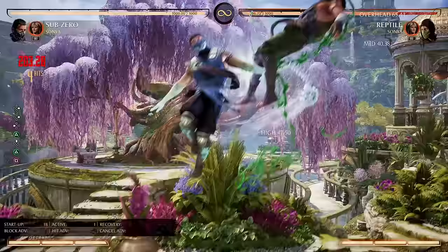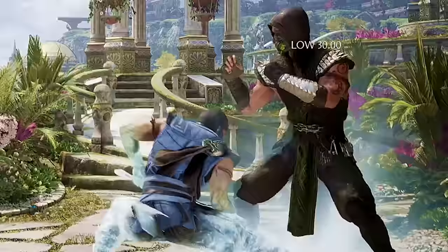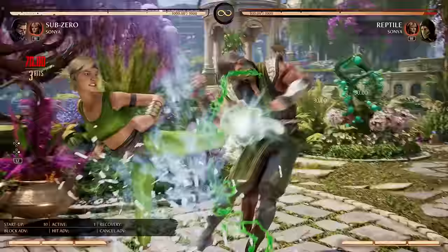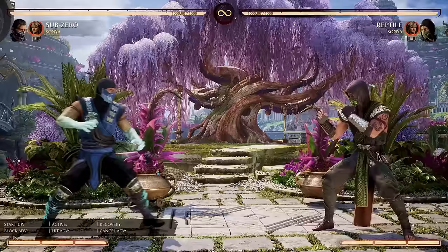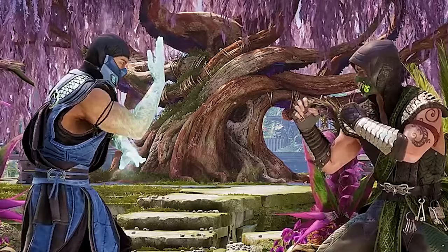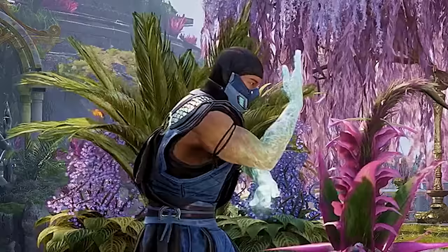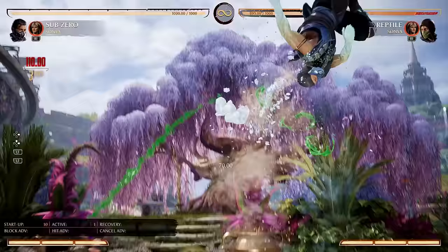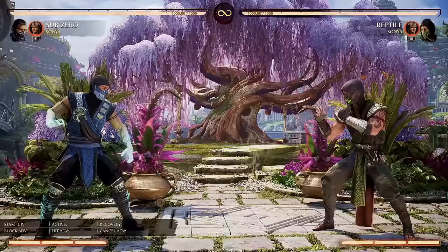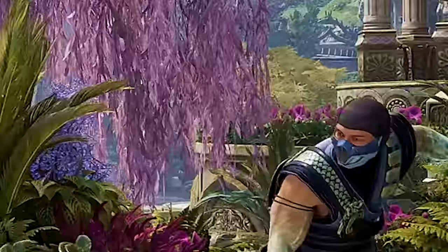If anybody already knew about this up block throw punish, I'd love to know how you figured it out, because the game itself did not teach me. I learned it by watching a tournament match online. The best way to bait the up block is to jump in a couple of times, and once the opponent starts up blocking, don't attack — just land and throw them instead. That's what pro players call an empty jump, and in this game it's great for baiting up block.